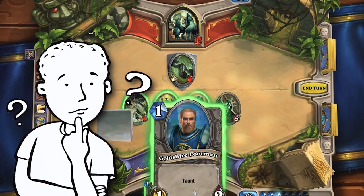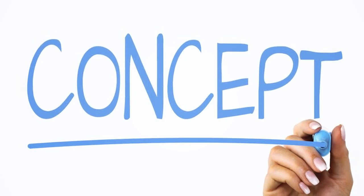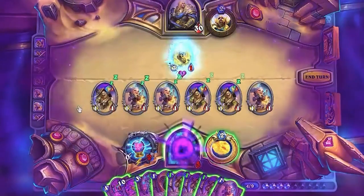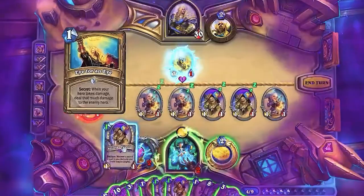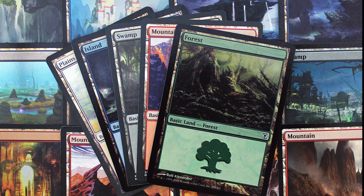Why would Hearthstone want to make their game more random? It comes down to one simple but very important concept: dynamic replayability, also known as replay value. The idea that each game is going to play out slightly differently because of additional randomness makes players not get bored as quickly, meaning that the game has a longer lifespan. Magic the Gathering has dynamic replayability in the form of lands.